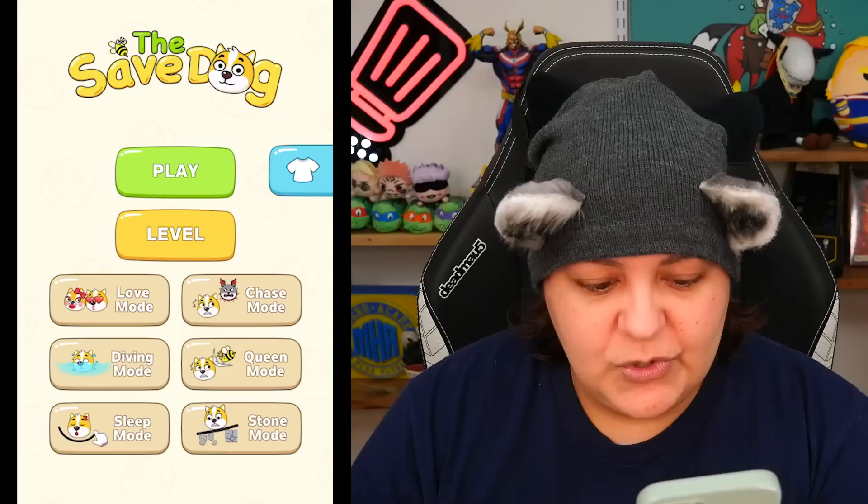Which means you need to subscribe and hit that like button and click on all notifications while you're there, because we need them slashes to protect ourselves. Let's go ahead and try out Save the Dog. Hopefully it doesn't need Wi-Fi. No internet. I'm going to do the trick that many of you told me about — just turn Wi-Fi on, notice it, and then turn it back off. Hopefully this works.